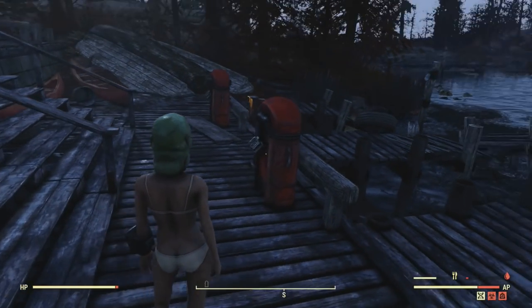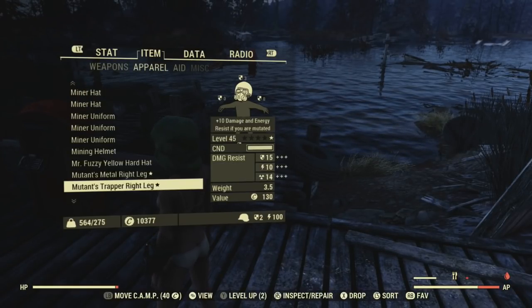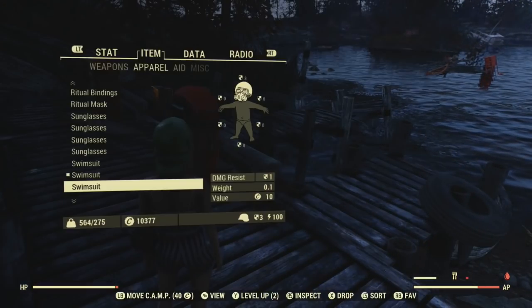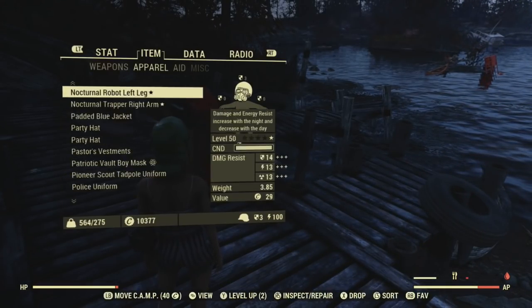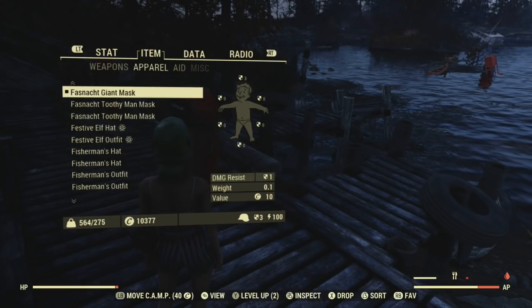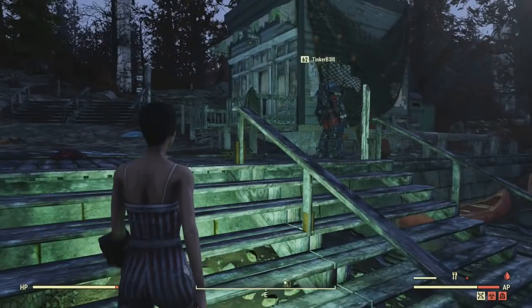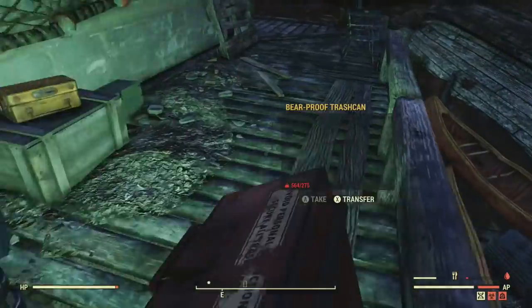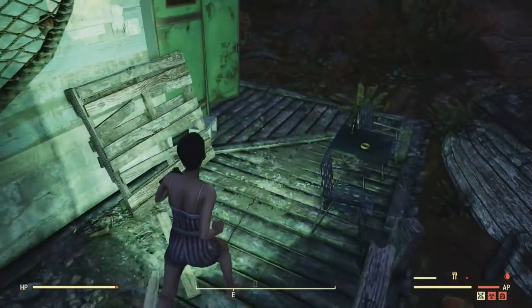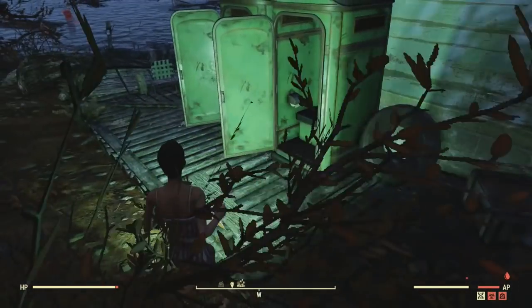Hello YouTubers, welcome back to my channel. Today we're going to do the Scout Swim Test. You will need a swimming costume, but there are swimming costumes over here that you can pick up. Right over here at this house you're going to find a lockbox, a footlocker. There was a swim costume in there for me, plus there was a swim costume over here, so there's probably a few around.